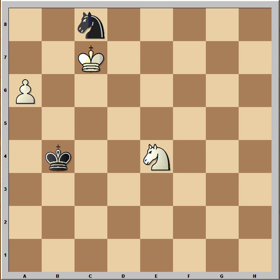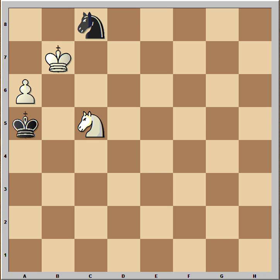King to c7, king to b5. Black doesn't care about the knight — he wants to win the pawn. King to b7, king to a5, knight to c5 protecting the pawn.